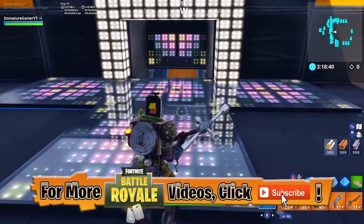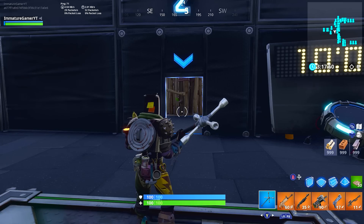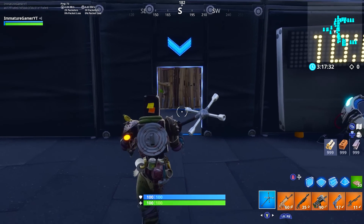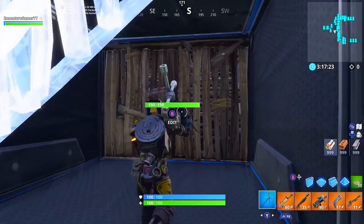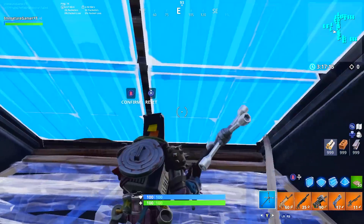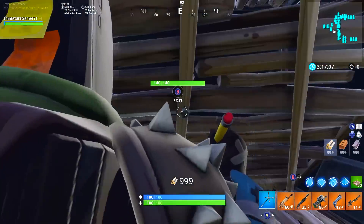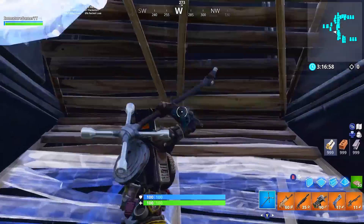Let's head on to the edit course. Keep in mind I just built this map so I haven't had a lot of practice with it, and I'm on console — console players will never be as fast at edits as PC, but that debate is for another day. First you've got your standard wall edits. If you've already got a pre-built structure and want to save materials, you just use the materials already laid down and edit the pre-built walls one by one — just practicing your edits.